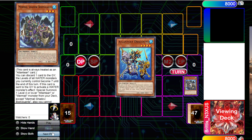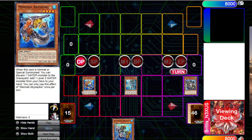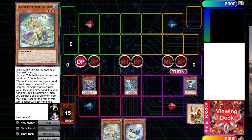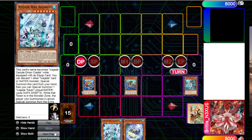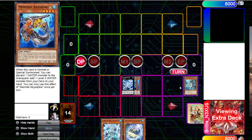Neptabyss is going to send Bodyguards. Bodyguards is going to add Dragoons. Neptabyss has Dragoons, and Bodyguards is going to summon Abyss Pike. Abyss Pike is going to dump the Dragoons, search for a Breast Shrine, and we're going to add Hexa Spirit. This is the Ice Barrier combo from last time, but we're going to make it a little bit better. We add Adirine with the Abyss Shrine effect, we're going to Tribute Summon Dragoons, and we're going to make Bahamut Shark — that's the fourth summon.